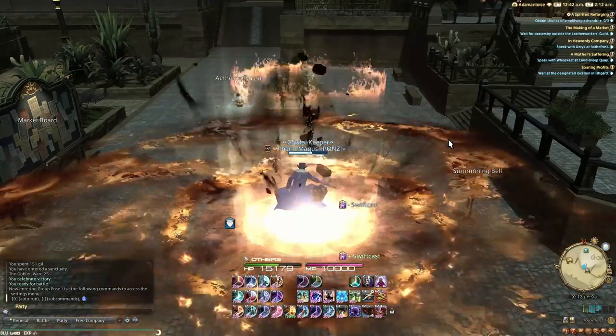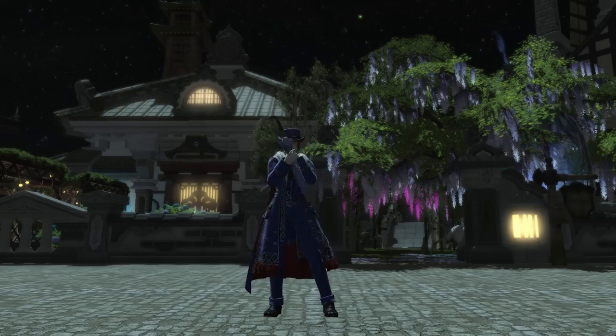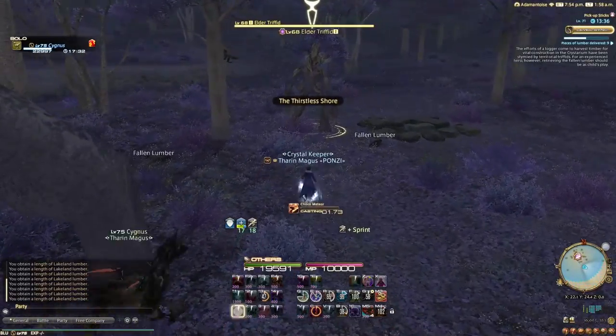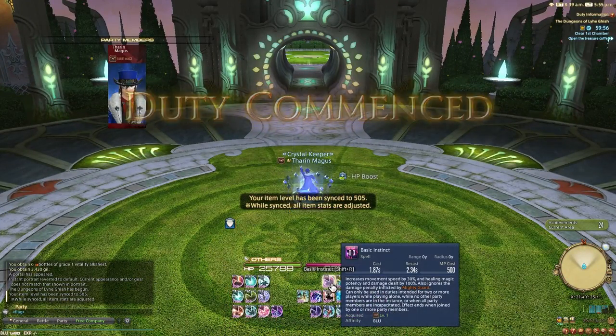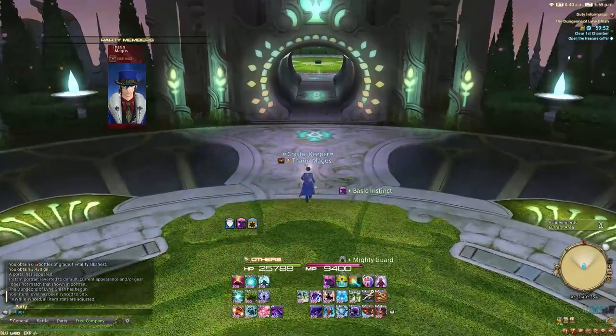You've gotten your blue mage to max, you've collected all the new spells, and you've even gotten the new weapons. So what should you do next? Well, the obvious answer is farming content. You could start doing fates for bicolored rewards or potentially begin filling out the blue mage log. But another option you may not have considered is treasure maps, as not only can blue mage do them solo, but it's relatively easy. With that being said, let's go over how you actually do it.